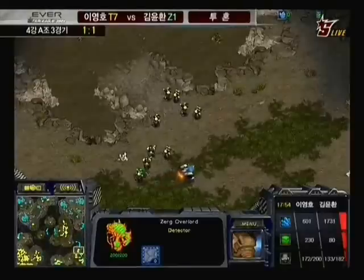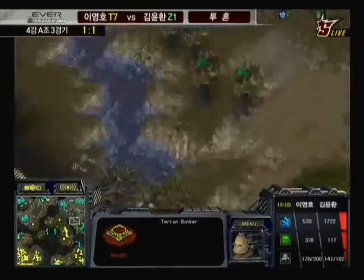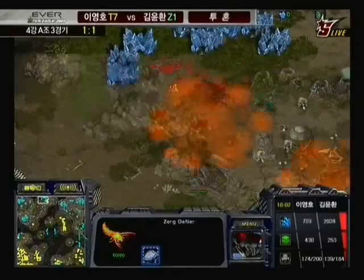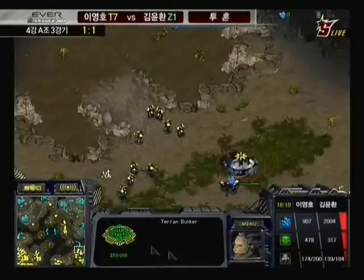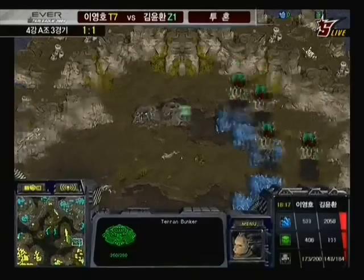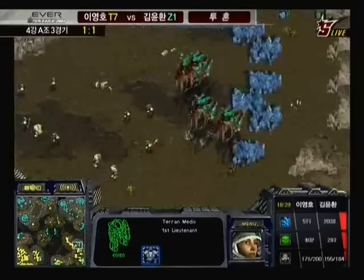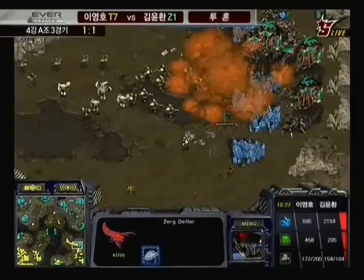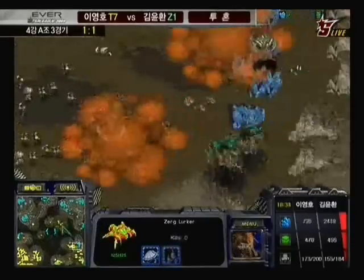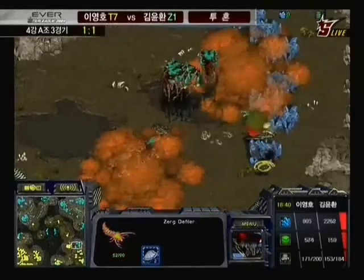Calm has been getting ready to deploy ultras into the field — that's what could change the game for him. Calm looks like he is moving out with four overlords, probably loaded with ultras, perhaps a defiler and some hydralisks, while also trying to re-secure the 12 o'clock expo. Flash has a large army in the middle of the map moving southwards — he may have spotted those overlords heading towards the 5 o'clock base. Flash has enough of an army to defeat whatever is in those four overlords, and Calm is forced to drop prematurely.